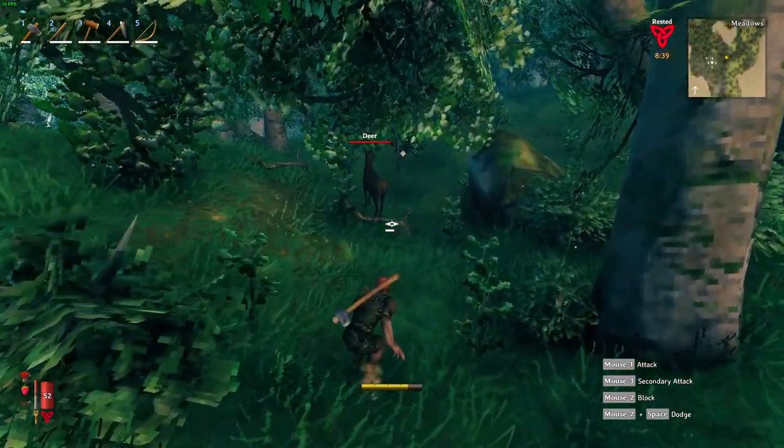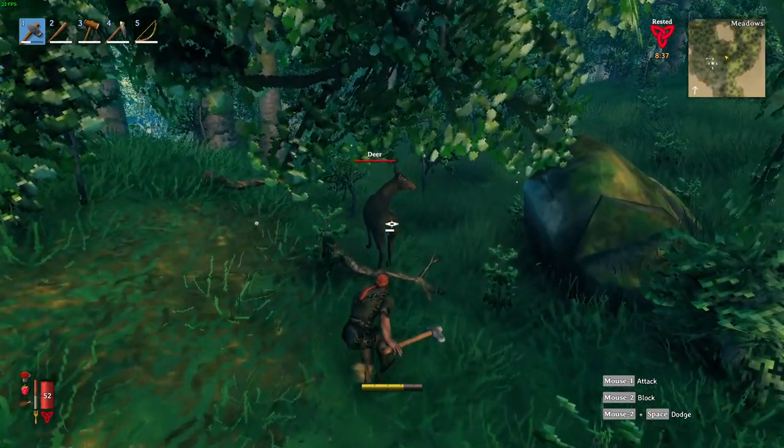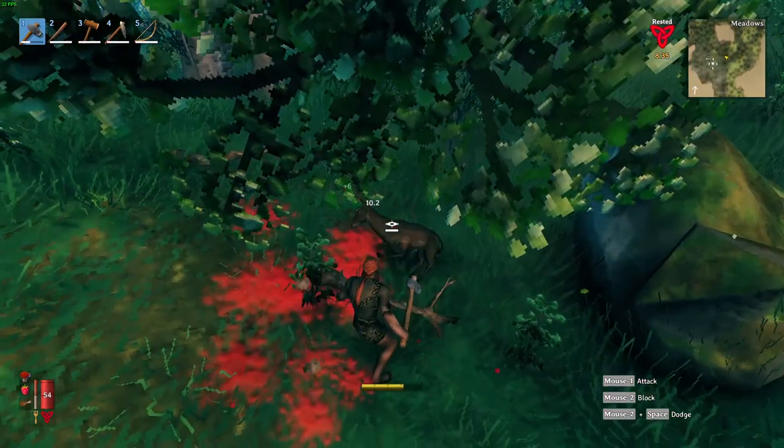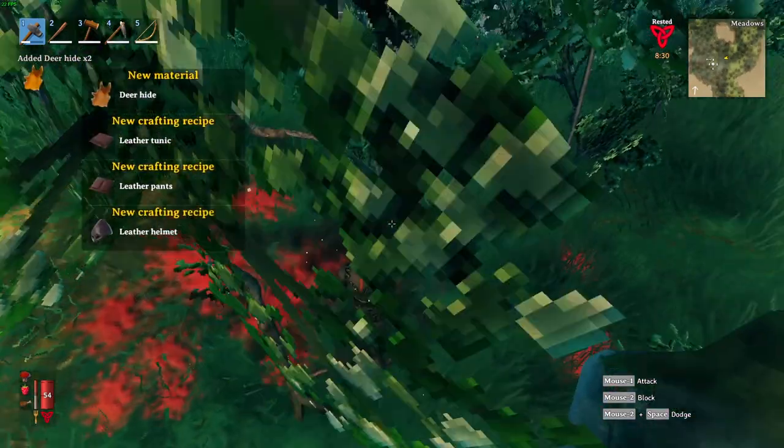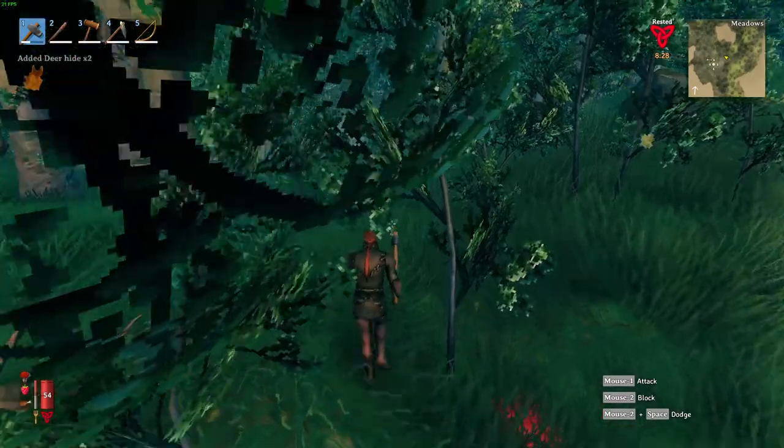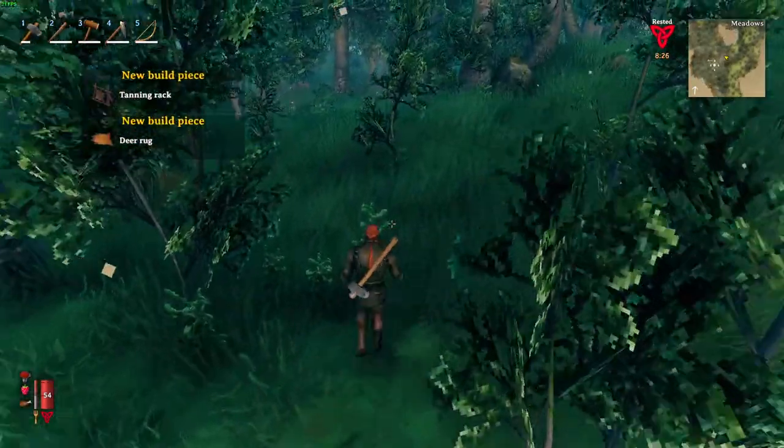I'm going to sneak up on this deer while it increases my sneak skill, and try to sneak up behind it and end its life immediately. Just like that — boom. And now you get raw meat and deer hide, which is what we need to make a full set of leather armor.